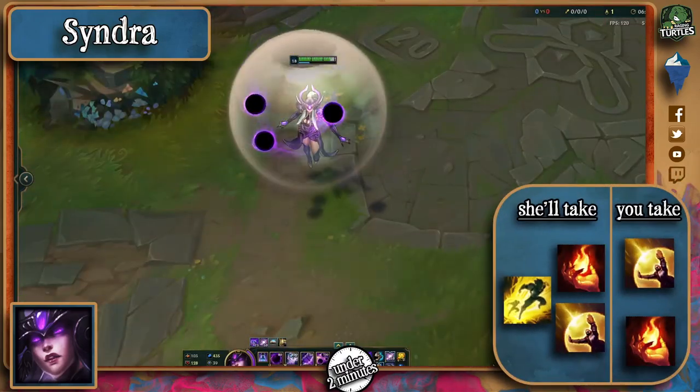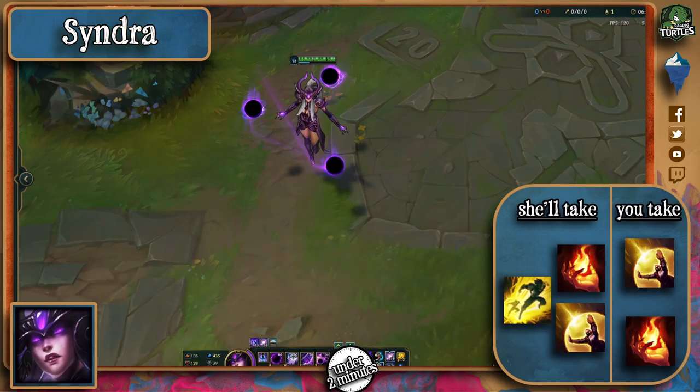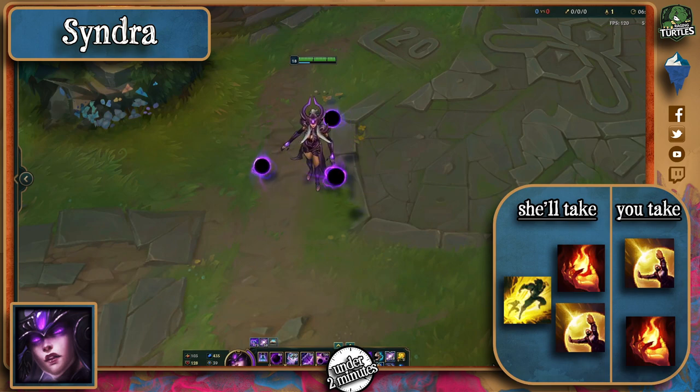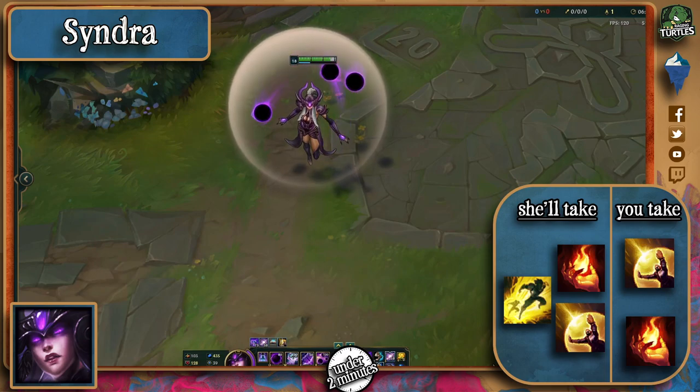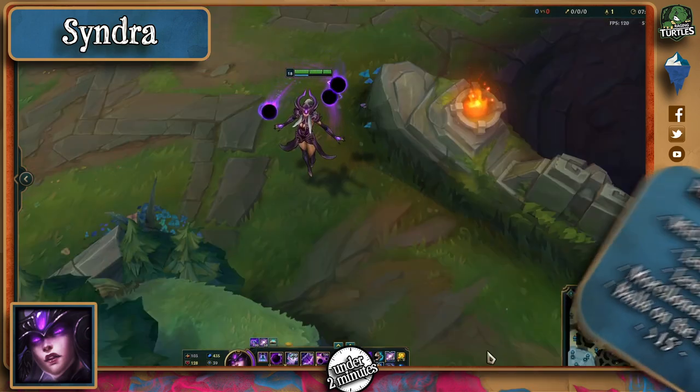She'll most likely bring either Ignite if the matchup is favourable, or a defensive spell like Cleanse or Barrier if the matchup is not in her favour. You on the other hand might opt for Barrier if you're feeling unsafe, or something more aggressive like Ignite works pretty well too.